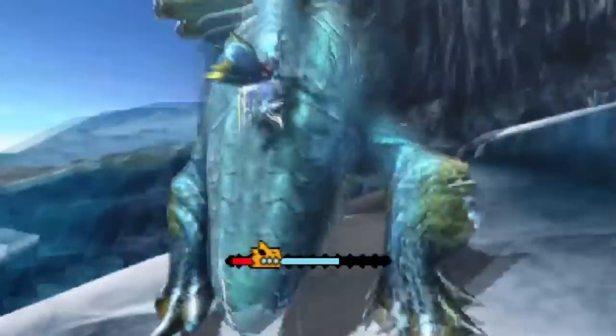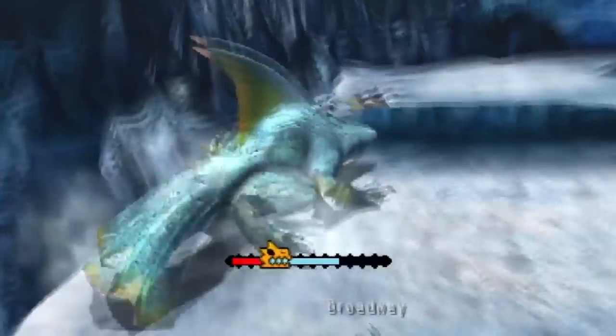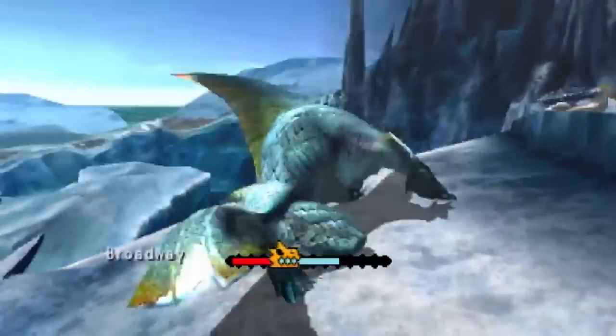The Xamtrios' head, front legs, tail, and dorsal fin can all be broken. These places are also the same points where the ice armor can be broken, so keep that in mind.